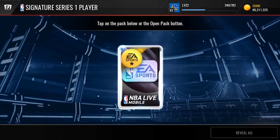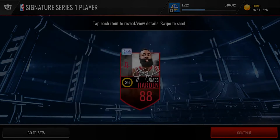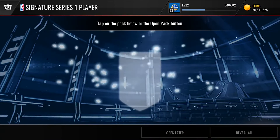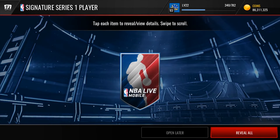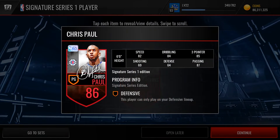2 more Signature Series 1s to go and then we'll go to the better packs. 88 James Harden — that's a pretty good guy, in the MVP race with Russell Westbrook, but I think Russell Westbrook's gonna win the MVP. 86 Chris Paul right there, he's okay.